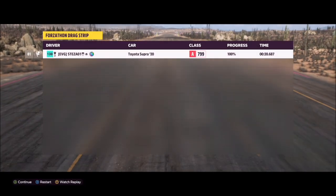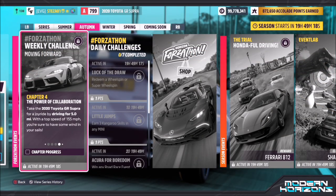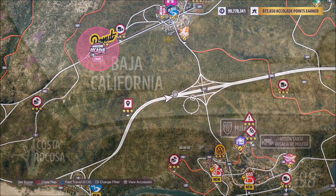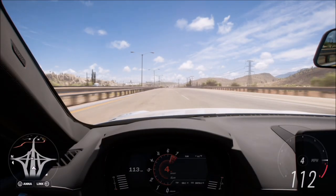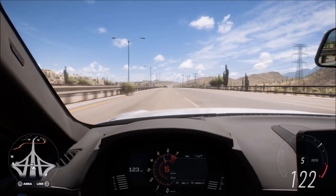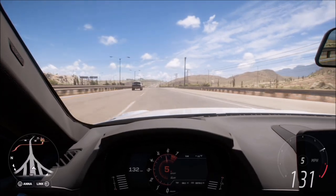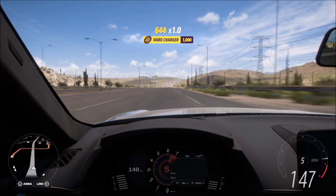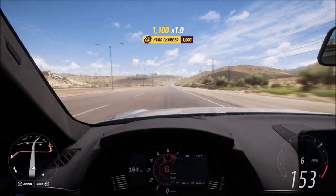Moving on to the final challenge — again super easy. It just wants you to drive for five miles in your Supra. The easiest thing to do is head to the highway and go flat out until the challenge is complete. You can go into cockpit mode and zoom in on the dashboard to keep up with the trip computer, which will show you your mileage.